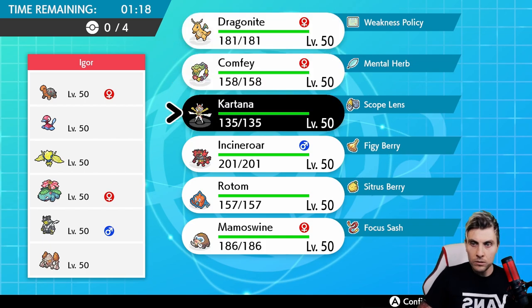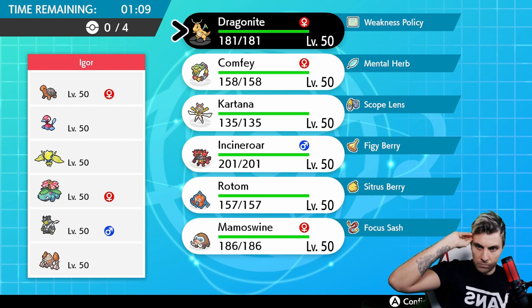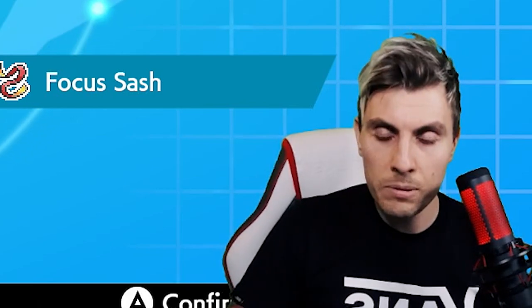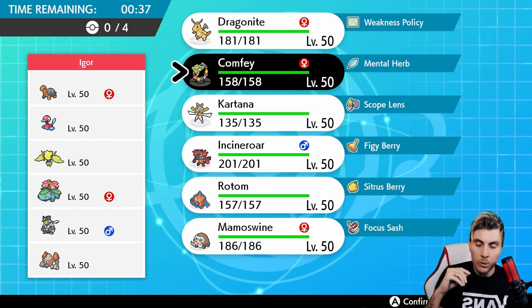Our first opponent is running Torkoal, Porygon2, Regieleki, Venusaur, Urshifu, and Regirock — some heavy hitters on both sides of the spectrum. They have a Trick Room mode with Venusaur and Torkoal's Chlorophyll and drought, which is going to be an issue. Regieleki is something to watch out for, and Urshifu is pretty fast, but with Comfey and Dragonite on our team the Trick Room mode is honestly the most worrying aspect. We do have Trick Room of our own with Comfey to reverse it if needed.